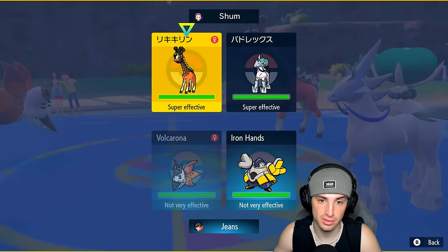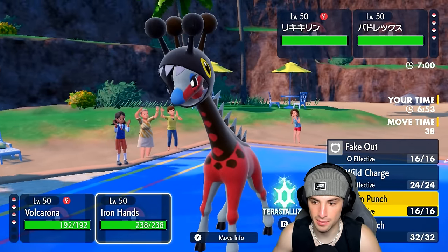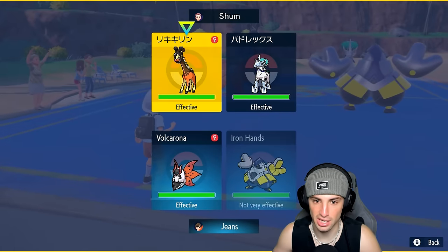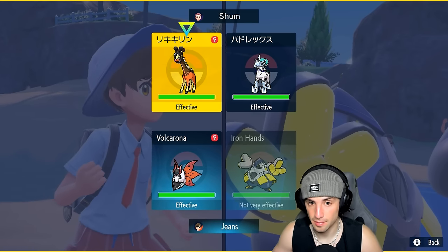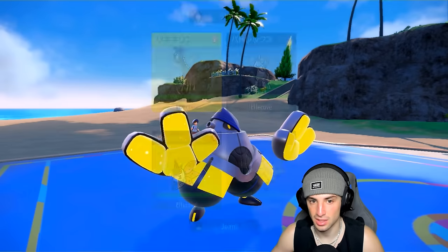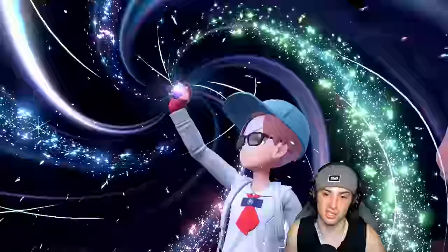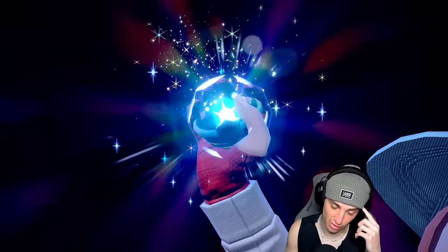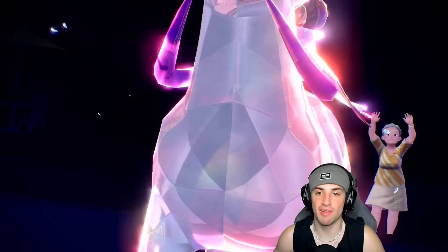Actually, I could go Bug Buzz into the Farigiraf and try to rip into it — that's going to be my play. I might even Volt Switch out here. Someone's got to protect and someone's got to set up trick room. I'm going to double down into Farigiraf; Calyrex might just Tera here and go for Glacial Lance. Yeah, I'm cool with this — it's going into a Fire Tera type. We're not launching Heat Wave; we're trying to get rid of this Farigiraf predicting it goes for trick room.